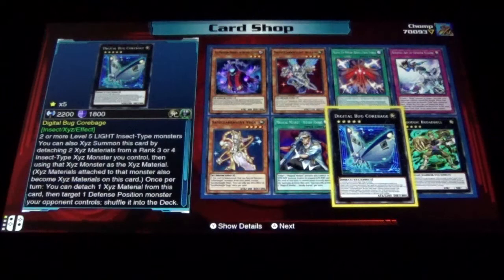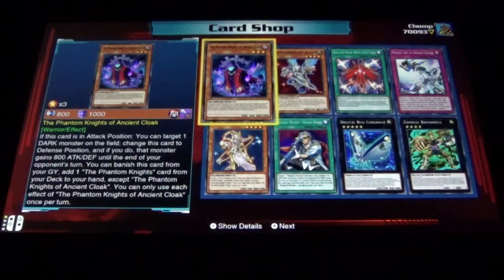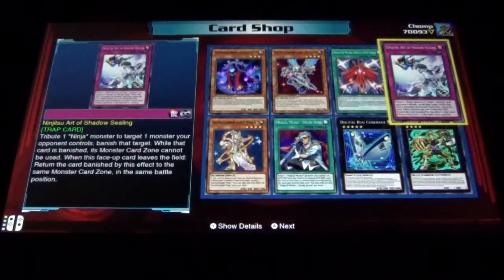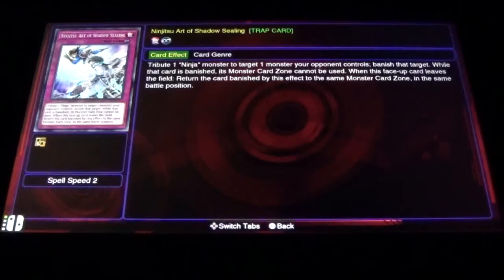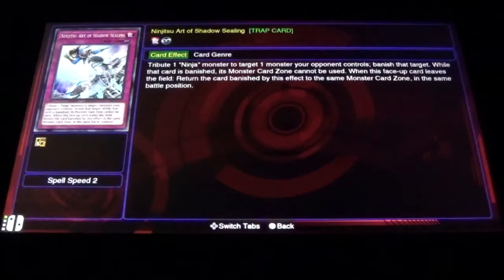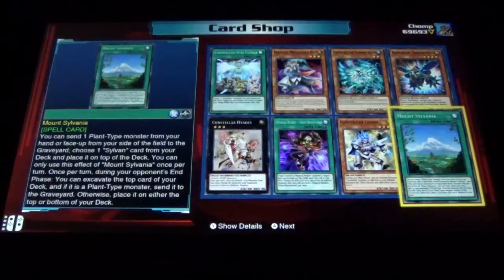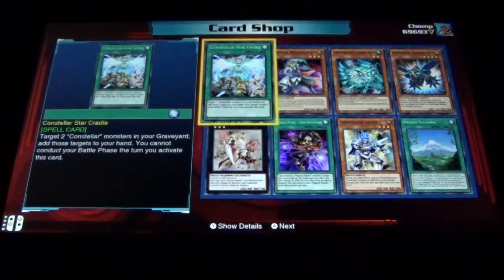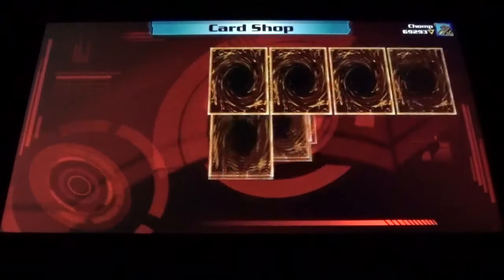Digital Bug Core Badge, Magical Musket Steady Hands, Startallar Knight Vega, the Phantom Knight of Ancient Cloak, Startallar Knight Altar, Rank Up Magic. This might be the one to summon that one really powerful ninja - no, dang it. I wonder if it's even in the game. Mount Sylvan, Kameratech Hydron Hawk - interesting. All right, last pack from Shay.